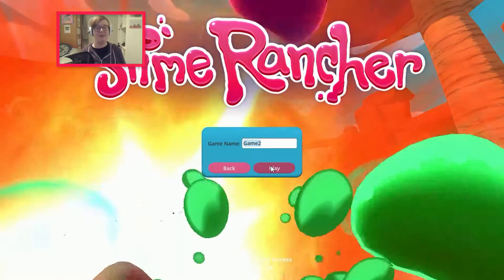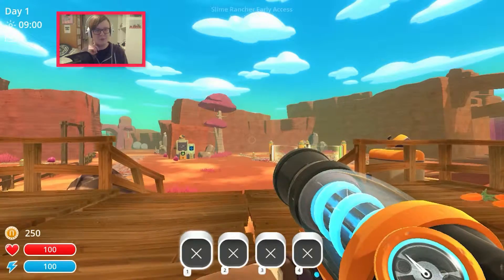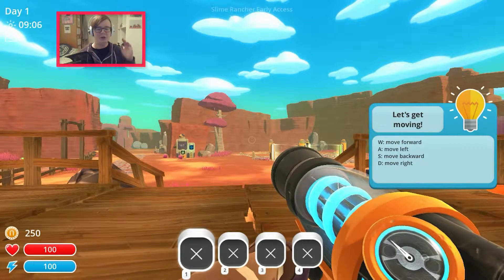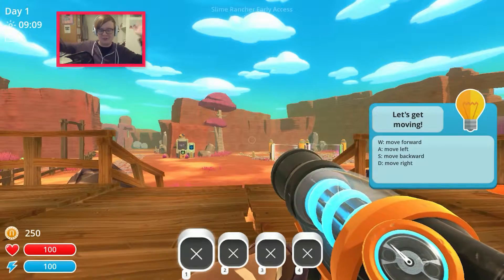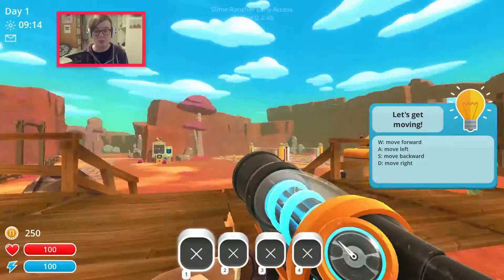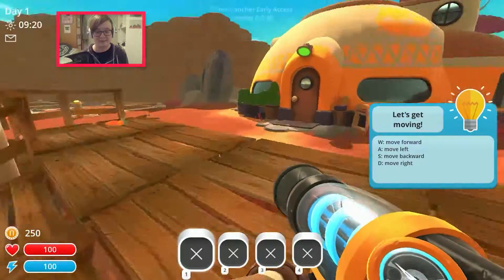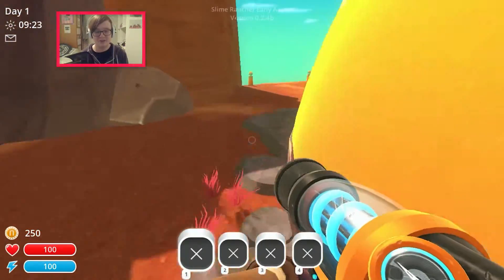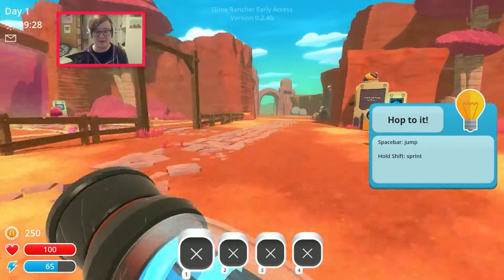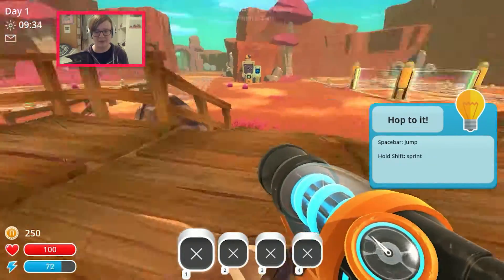Starting a new game - wow, exploding slimes! For those who don't really know much about this game, it's cool - I don't really know that much either. The only thing I know is that you collect slimes, you have a slime farm, and it's like somewhere out in space. Let's get moving - W-A-S-D for movement, space to jump. Look at all this - gravity isn't really much here, and I can sprint, oh that's actually pretty handy.